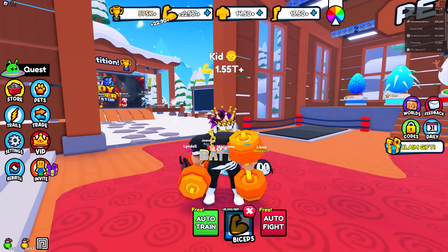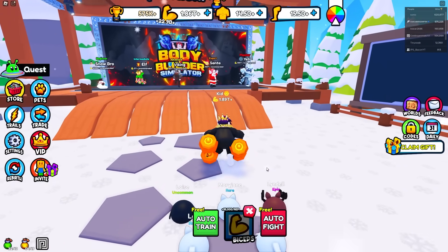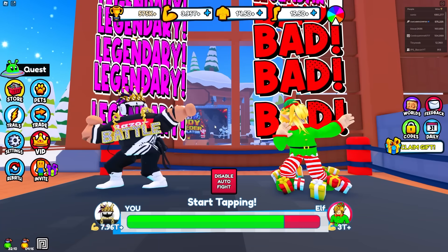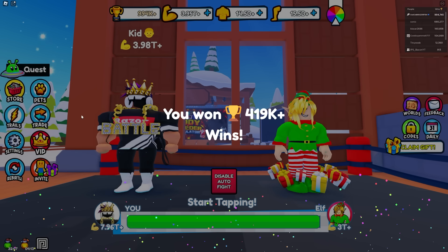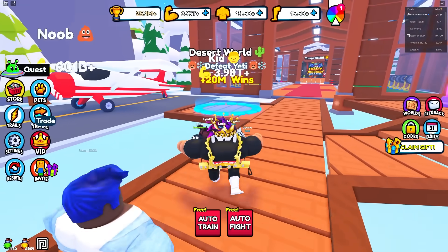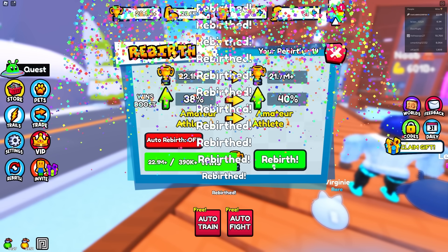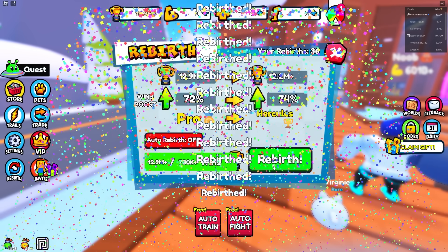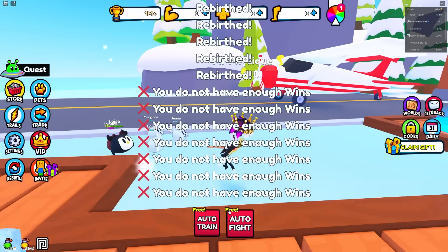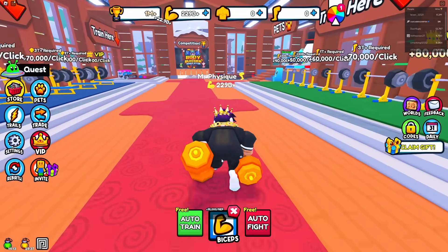Let's equip all these pets. The moose is 15K too — that's better than my penguin pet. Now let's see how much I get per click: 23 billion a click. To beat the Yeti I need 3 trillion. When defeating this elf, I got 419K wins — okay, that's pretty insane. We got up to 25 million wins and now I'm just gonna spend all of it on rebirths. I got 50 rebirths.